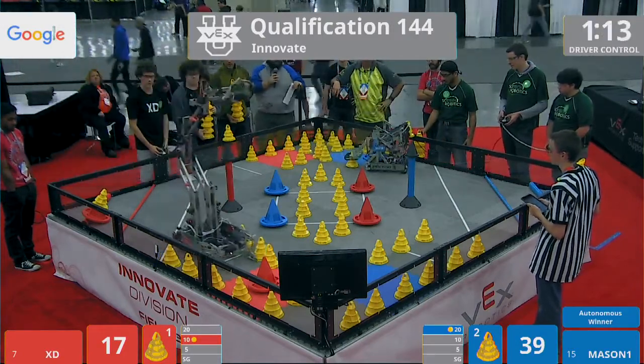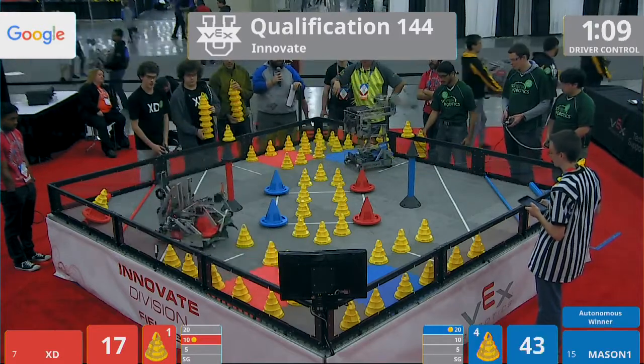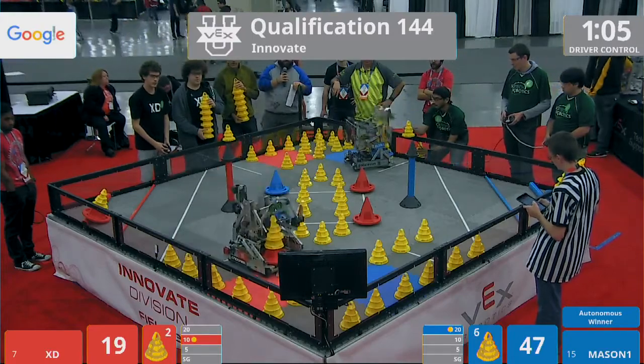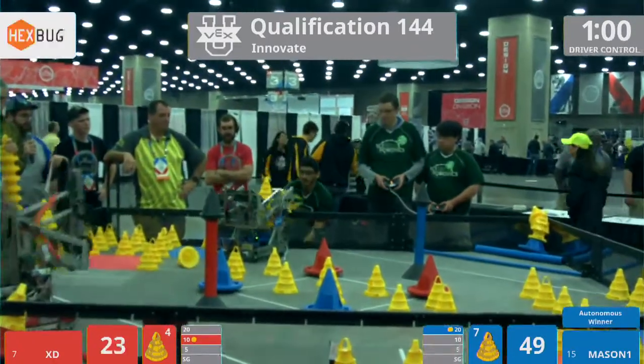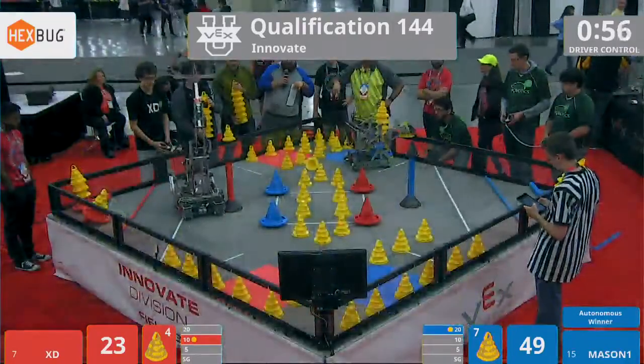I'll tell you what — blue takes that 10-point Atomus bonus, but they are not out of the darkness yet. They are not in the light. Do they not have a win here? They're going for their match loads now. If there's anyone that can make the difference, it's Aura. Cone falls out the backside of Mason 1.